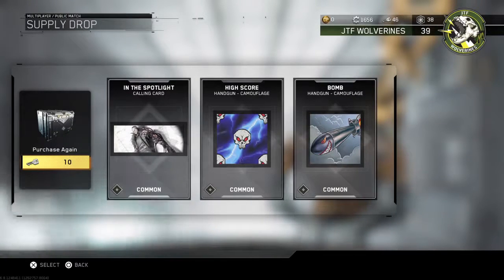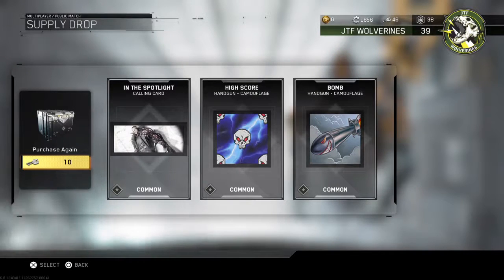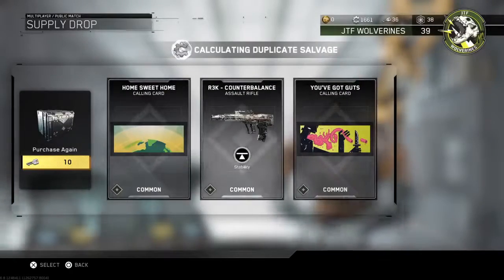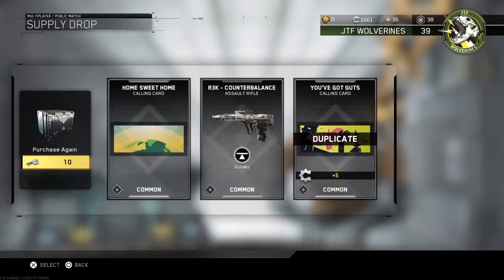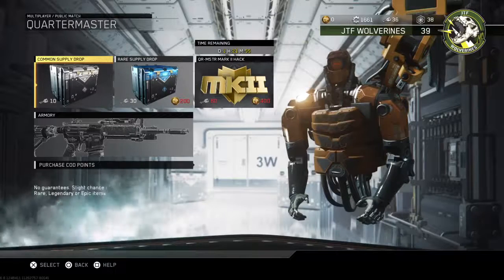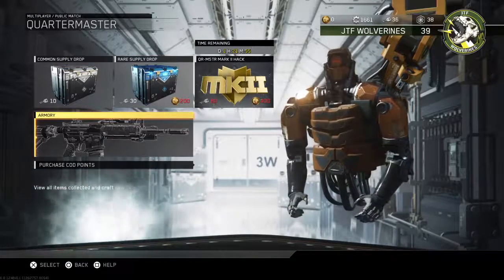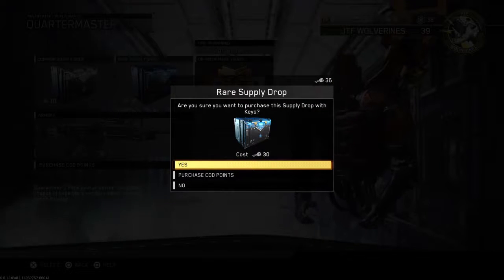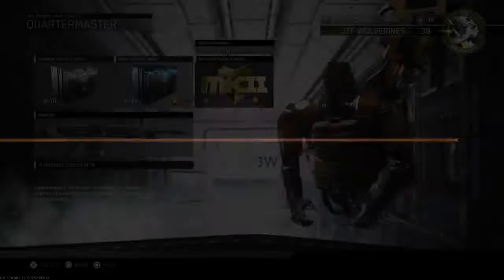Alright, we got the In the Spotlight calling card, the High Score handgun camo, and the Bomb handgun camo. Let's do one more and then end it out with a rare supply drop. Hopefully we're able to get some good things. We got Home Sweet Home calling card, the Counterbalance assault rifle, and You've Got Guts — but there was a duplicate, so we get five salvage points instead. The armory shows all the weapons I have. Let's go ahead and do our final rare supply drop. For good luck, if you haven't already, could you please hit the like button right now and give me some good luck for this rare supply drop?